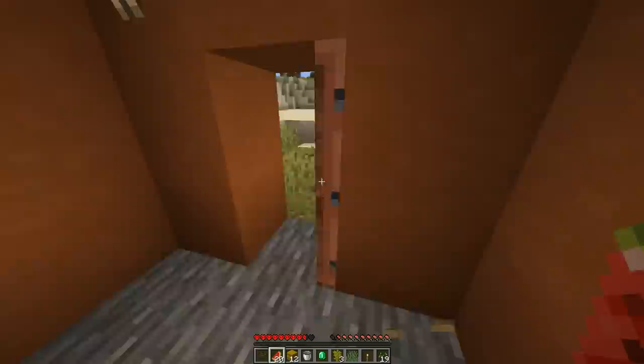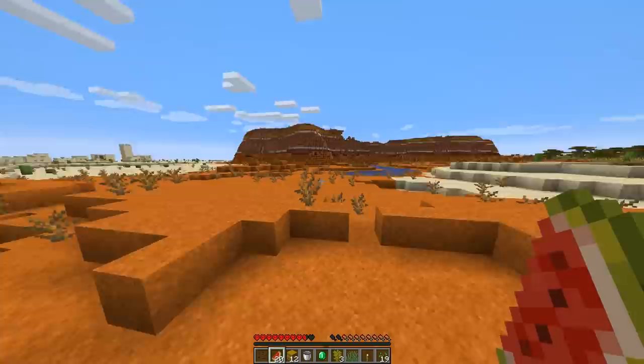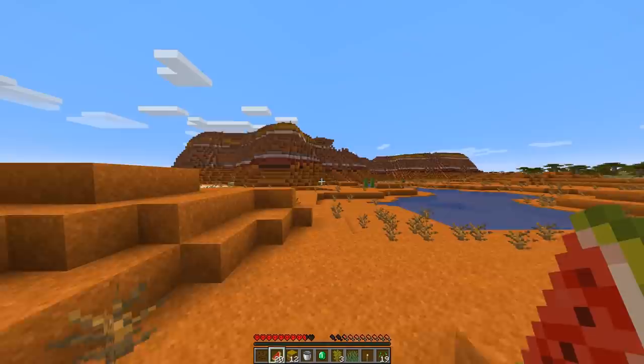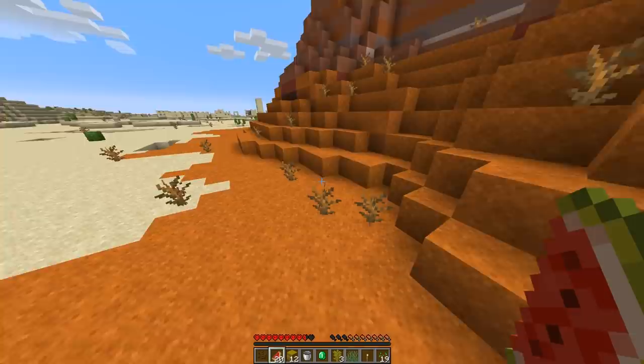For now, let's just take the crafting table. I'll also take a bed just in case I make my own house, though I'll probably just be staying in one of these village houses — it makes things a lot easier. This is also a great spawn because we have a mesa biome. What's great about mesa biomes is when you strip mine or find an abandoned mineshaft, you can easily find tons of gold, which is great for making golden apples.